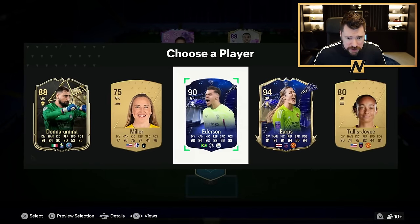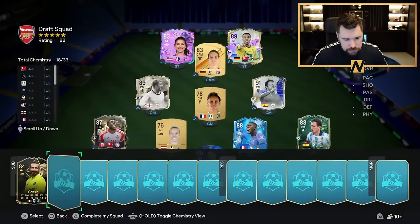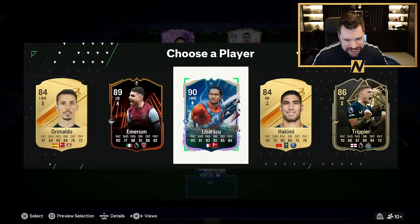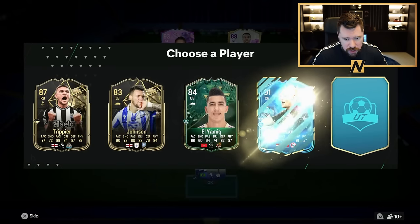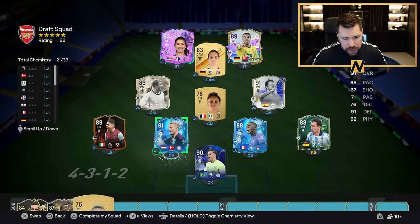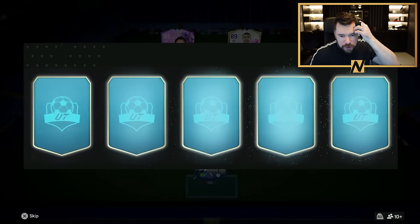I am not taking Mary Earps, she is terrible in-game. Come on EA, give us a birthday icon. We are going to take Emerson - nice little upgrade there. He's got an upgrade as well, and I actually think his card is pretty cool. Shame Davies or Emerson don't have a pullback on the other side, but we'll just use them anyway because it makes the most sense.